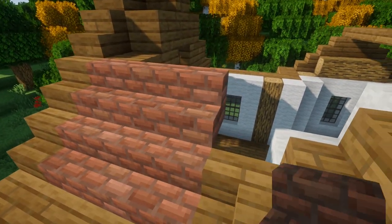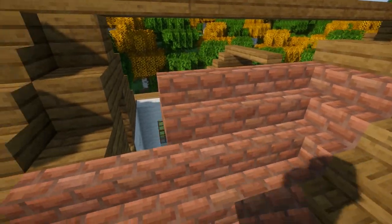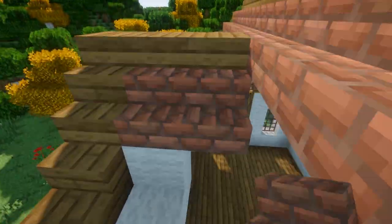Now the frame of our roof is finished so we're ready to start filling it in. To fill it in we're just gonna use brick stairs. Bricks can be hard to get in survival, so if you don't have enough bricks yet you can just go ahead and use granite stairs instead, and then as you obtain bricks you can mix them in with the granite.